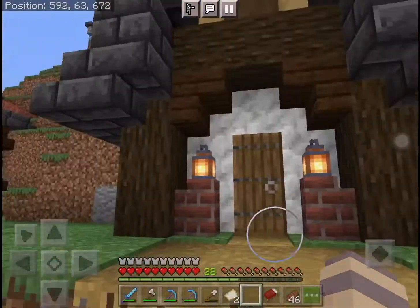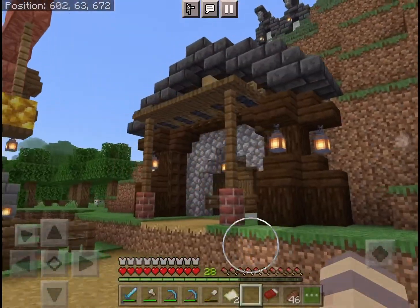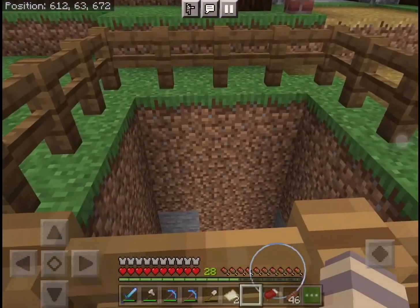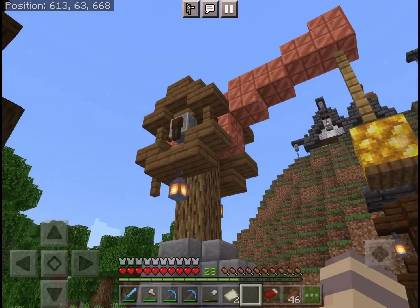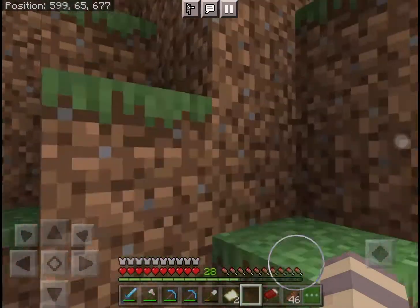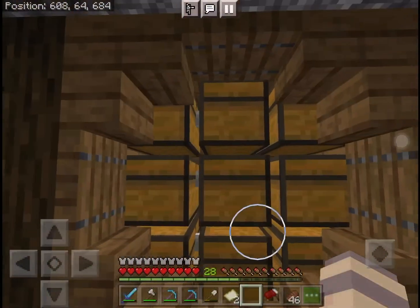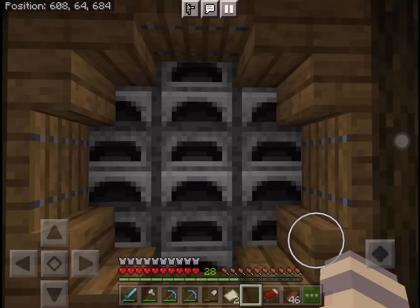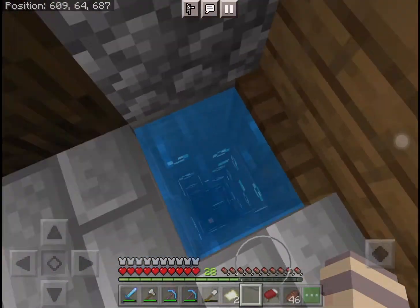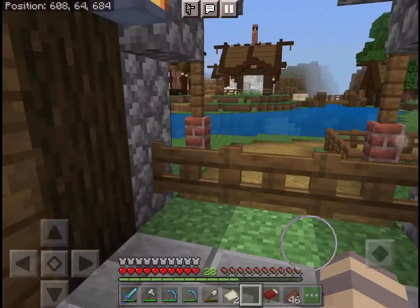Moving on to the down area, we have our other entrance which is an exact replica of the entrance above — pretty easy and simple. Over here we have our mine entrance and I love the crane so much. It looks like it's actually pulling things from out of the ground. The roof is made out of copper. Inside this mine entrance we have some chests and nine furnaces. Down below I didn't really decorate, so it's just strip mines galore — that's all you need to know.